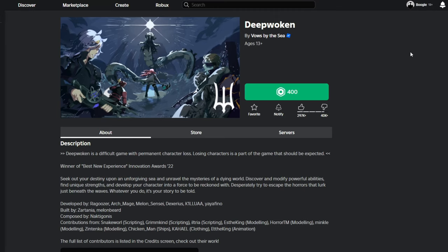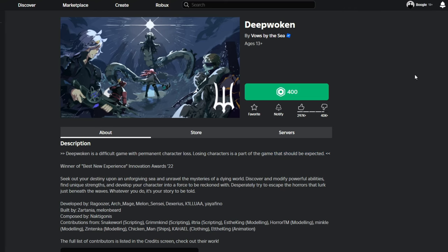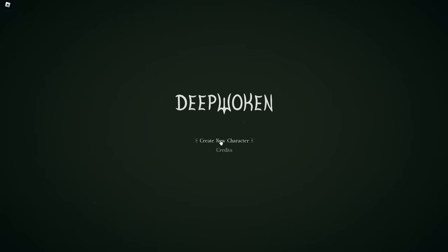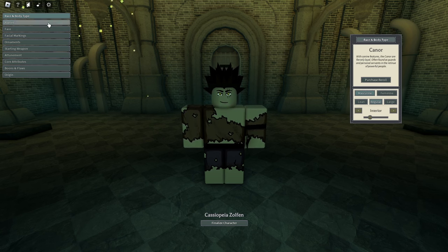The next hard game we're gonna play is called Deep Woken. As you can see in the description, Deep Woken is a difficult game with permanent character loss. If you die to an NPC or another player, it's gonna be very unforgiving. Let's create a new character.